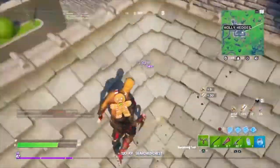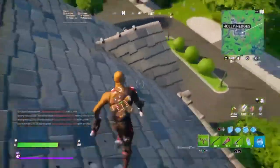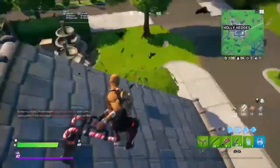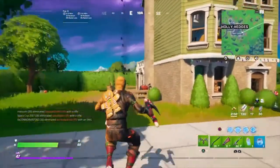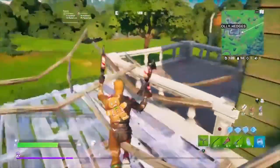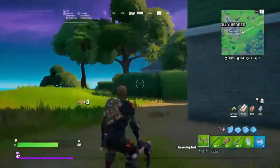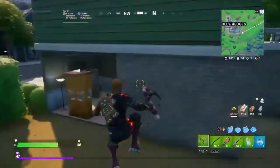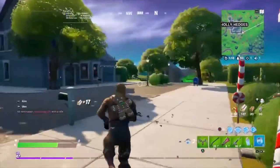And then seven usually spawns down here, but for this sake there's also a chest right over here. So there's eight chest locations over here. Usually a chest right here — there's not right now, but there usually is. So there's eight locations of where chests are; some might not spawn, some might spawn, but there's eight chest locations right here in Holly Hedges.